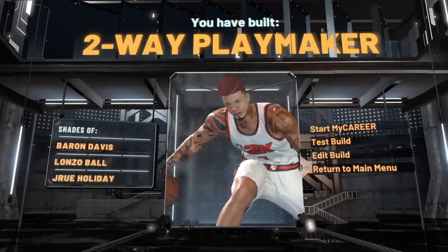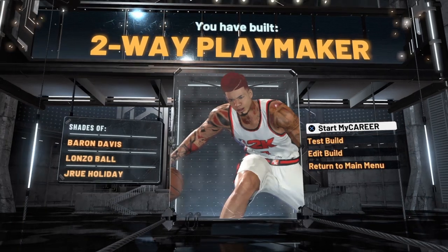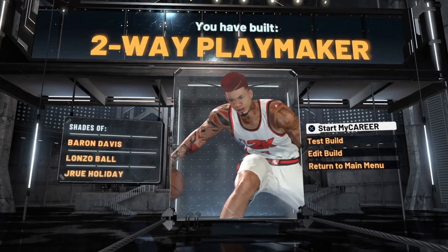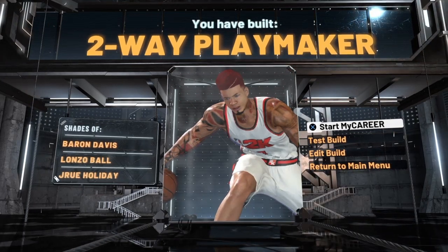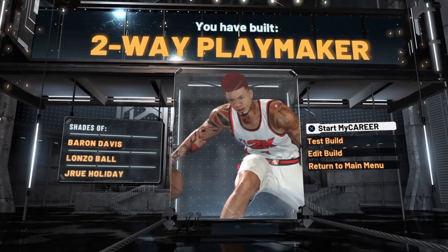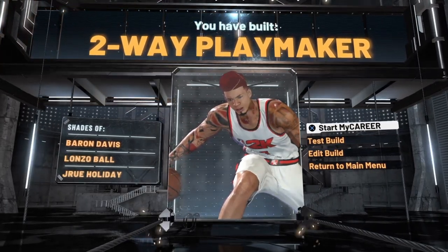After you do all of that you get a two-way playmaker — think Baron Davis, Lonzo Ball, Drew Holiday. You do get the Hall of Fame defensive badge and the Hall of Fame playmaking badge. Take a test run and play around with it. This has been your boy Red Nation — don't forget to like, comment, and subscribe. Stay up, stay blessed, stay toxic.